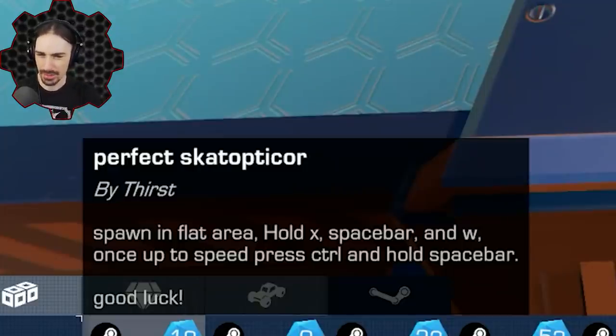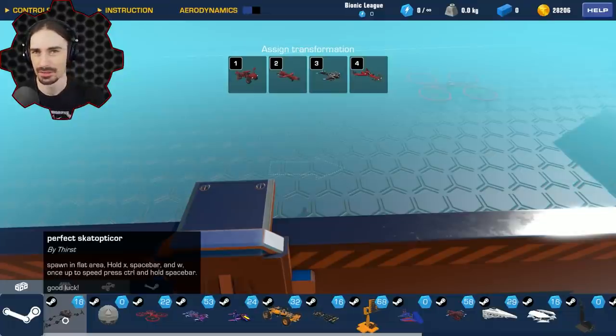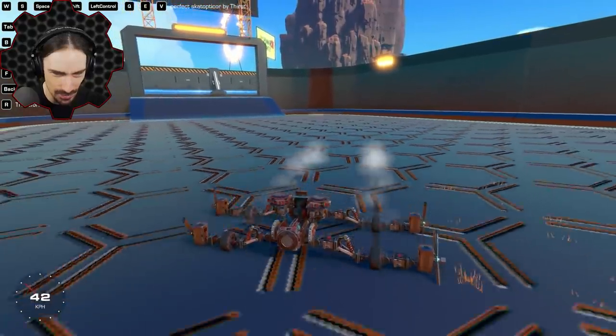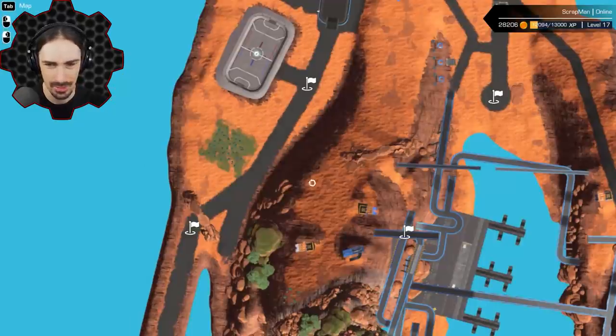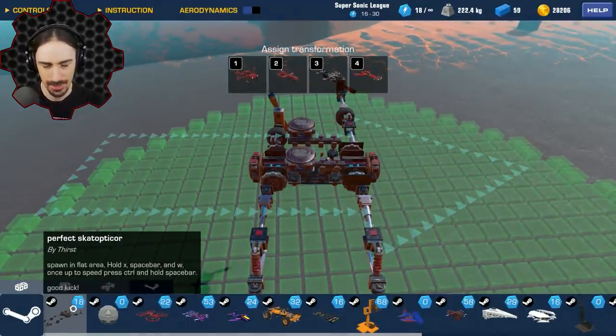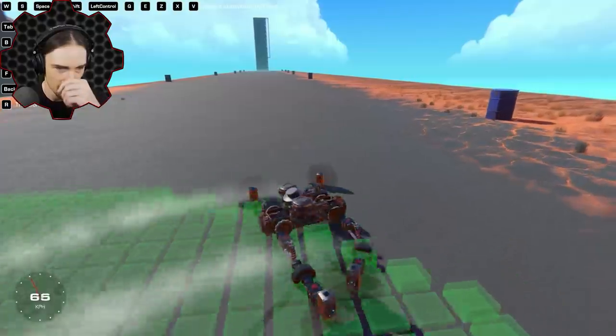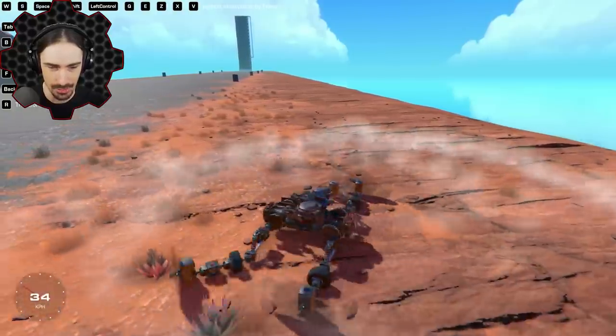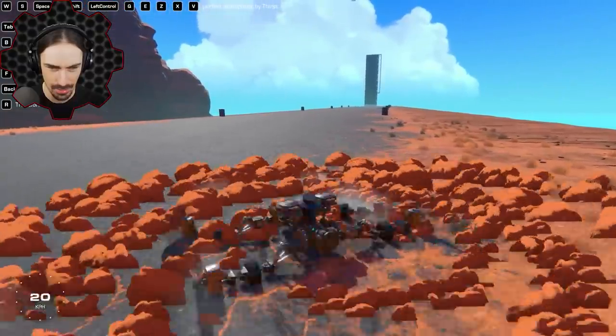It's called Perfect Scatop Decor — I Googled this word and nothing showed up. I don't know what a scatop decor is. Instructions say: spawn in flat area, hold X, Spacebar, and W; once up to speed press Ctrl and hold Spacebar. What is this thing? What does it mean to be up to speed in a scatop decor? I need to reread the instructions and find a straight away for this one.